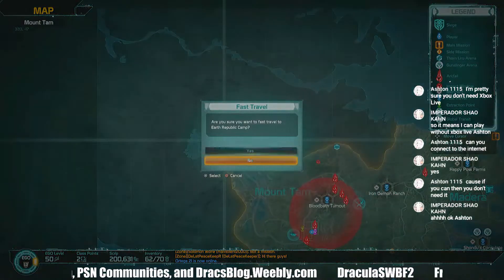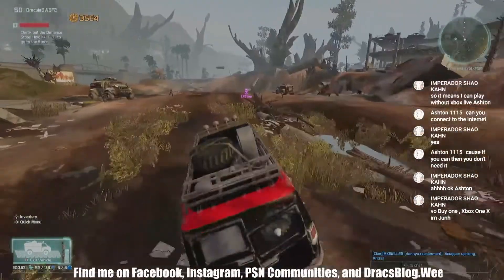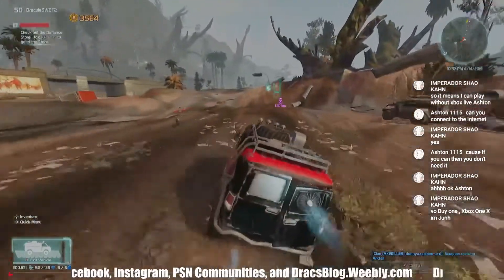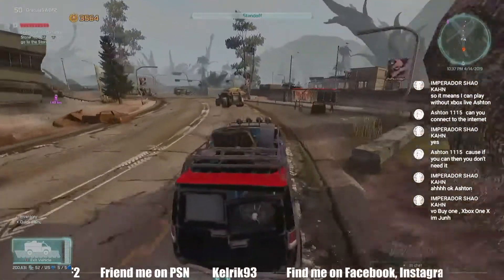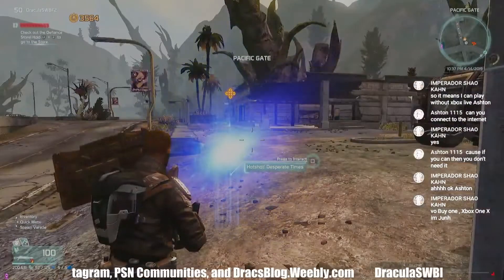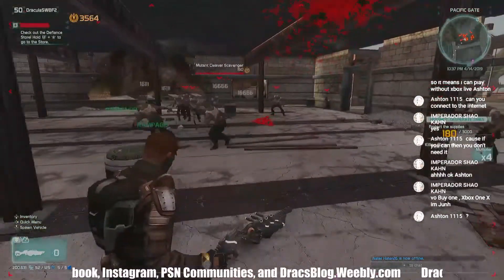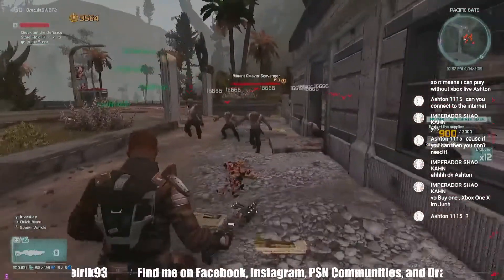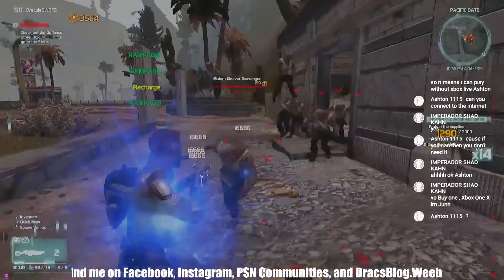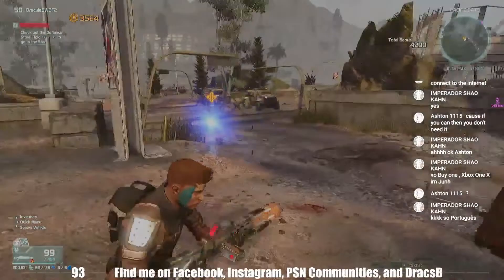The second place for mutant kills: go to Earth Republic Camp. Right over here on the right is a hotshot called Desperate Times. You just kill them. With this shotgun you get three shots and then it reloads. You get some killer kills. That was the mutant kills.